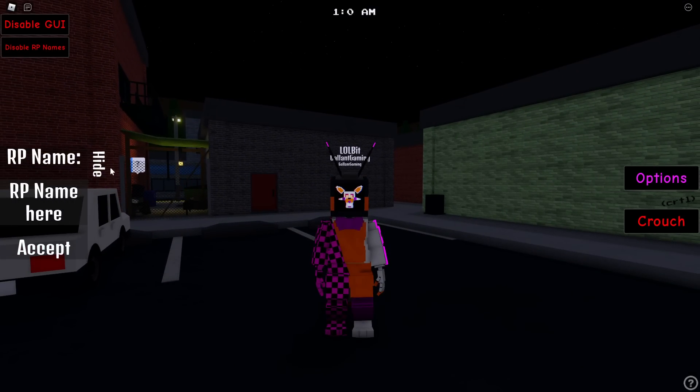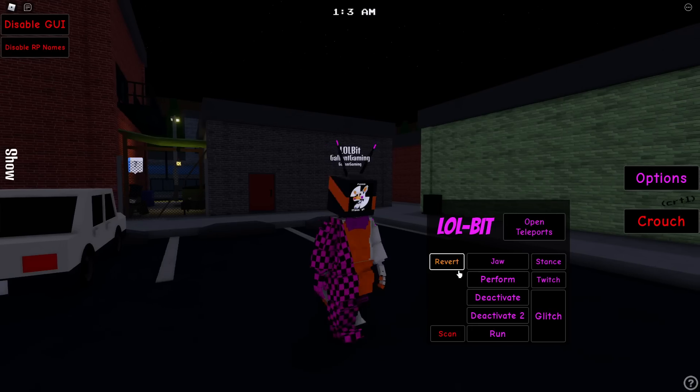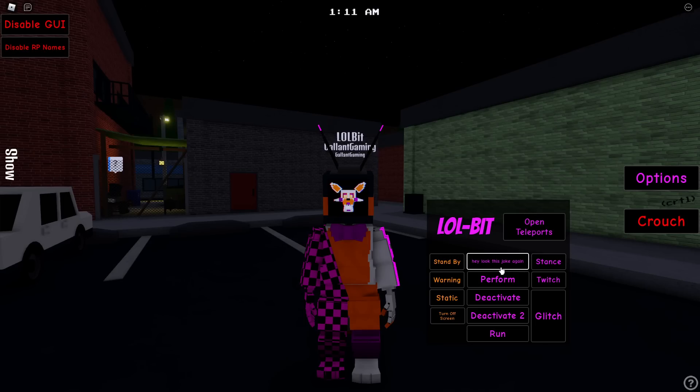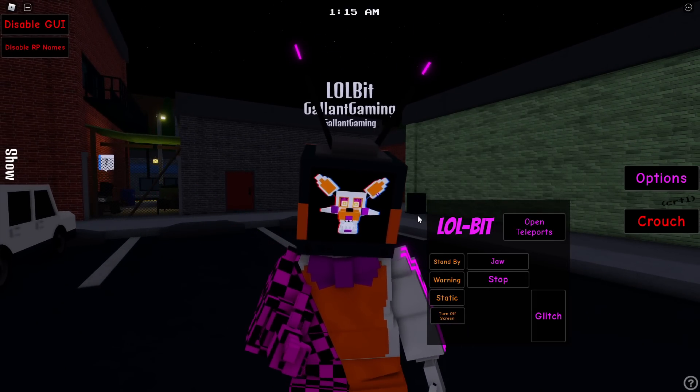Here is normal Volbit. Let's hide all of the UI. We have a standby, we have a warning, we have static, turn off screen, and a scan.